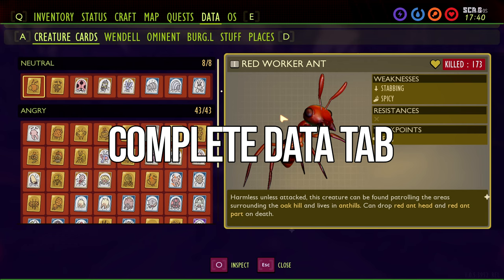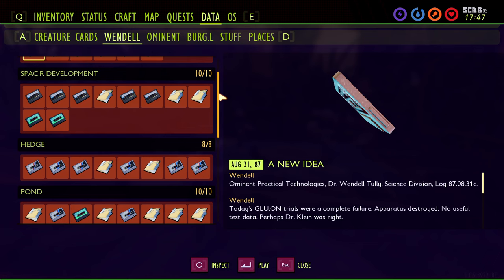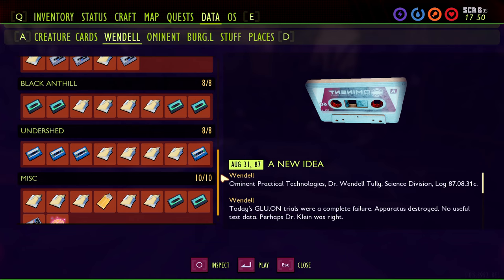Third is the data tab, which you'll need to have 100% complete. For the creature card, there are eight neutral, 43 angry, and eight harmless creatures — make sure you have all of these complete by peeping the creatures. Next is the Wendell tab: six Ominous, 10 Spacer Developments, eight Hedge, 10 Pond, five Haze, eight Black Anthill, eight Undershed, and 10 Miscellaneous.